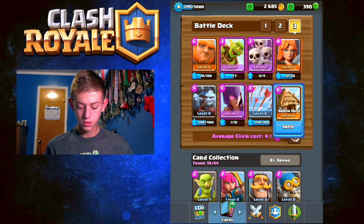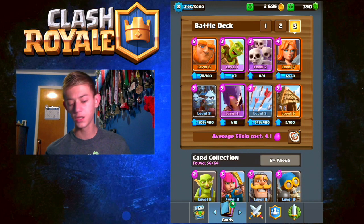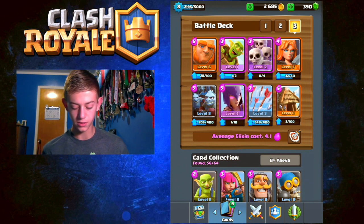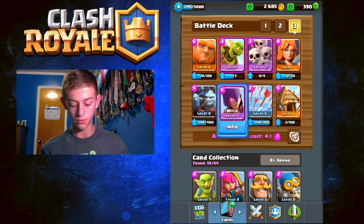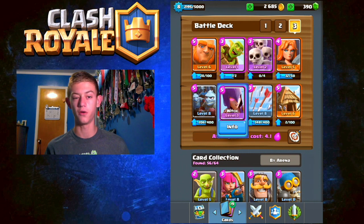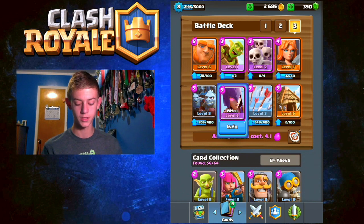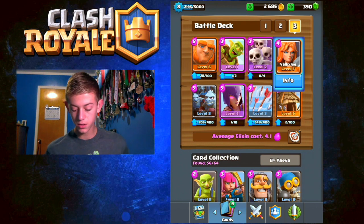Usually you play down your Goblin Barrel if you have it in your first hand, just to distract other cards out on the field. Then you're going to either start a Witch in the back or start a Giant in the back. Hopefully by the time the Witch or Giant gets to the top, you'll be able to follow it up — putting a Giant in front of the Witch if you started the Witch first.